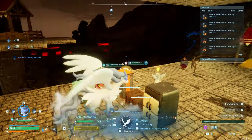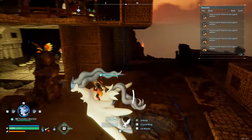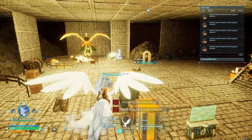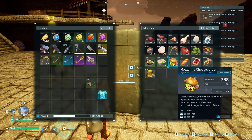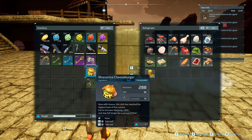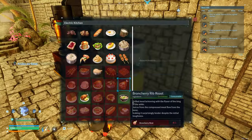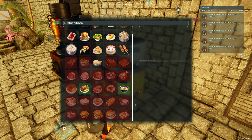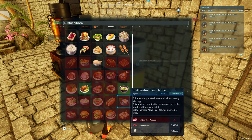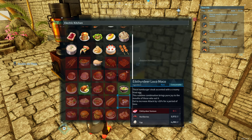I almost forgot about food — one of the most important things. There are a couple of foods that are really helpful. The Mozzerina cheeseburger gives you a 20% attack boost, and if you go into the cooking station, the Ikthir loco moco is another one — requires one Ikthir venison. Both of them increase attack by 20%, and again that stacks with everything else. Whichever one you find easiest: you either need Mozzerina meat or Ikthir venison.